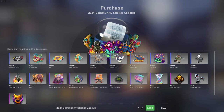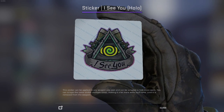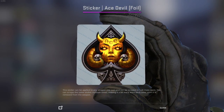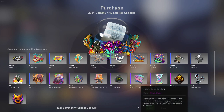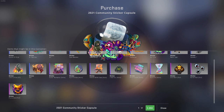This one looks kind of cool too with that little eye design. The foils are decent too — that one might look pretty nice on an Empress. Bullet Hell might go well with some skins too. Yeah, a lot of stickers.